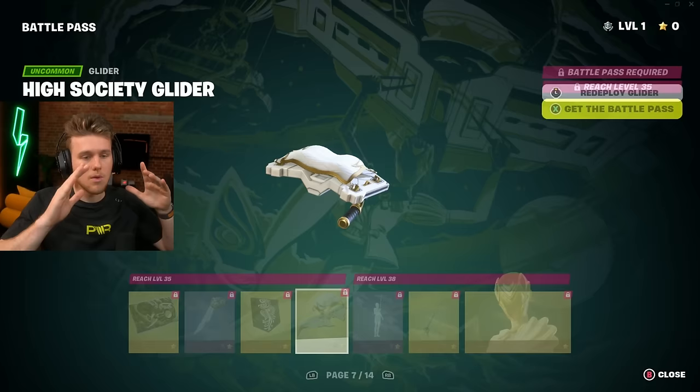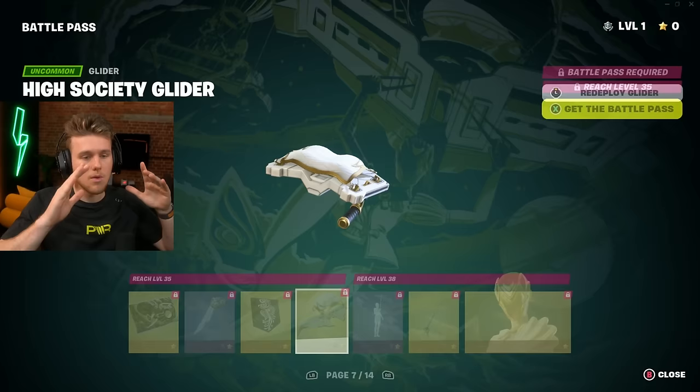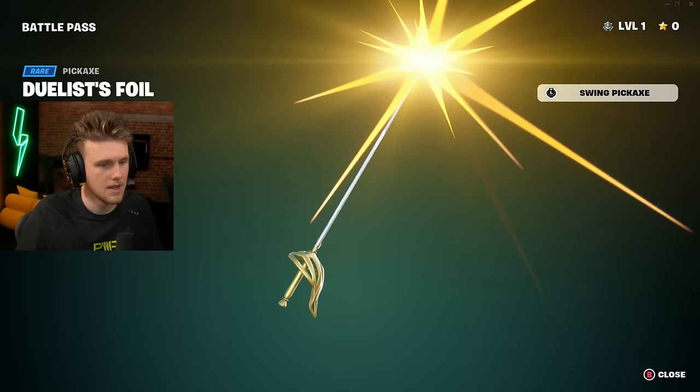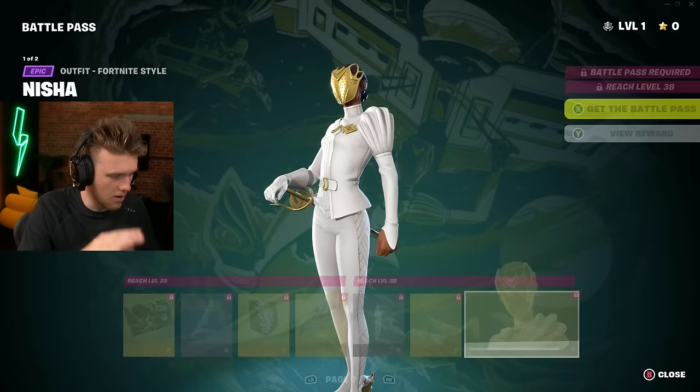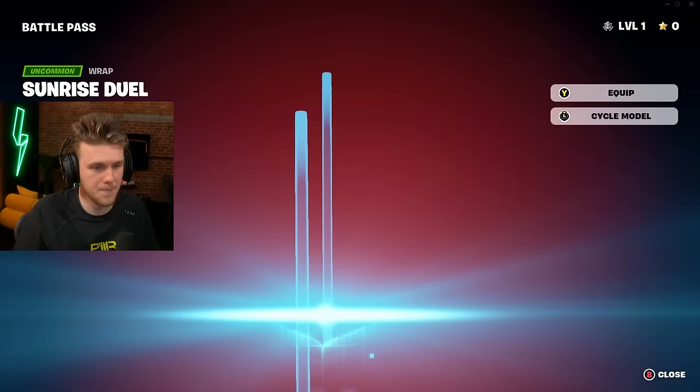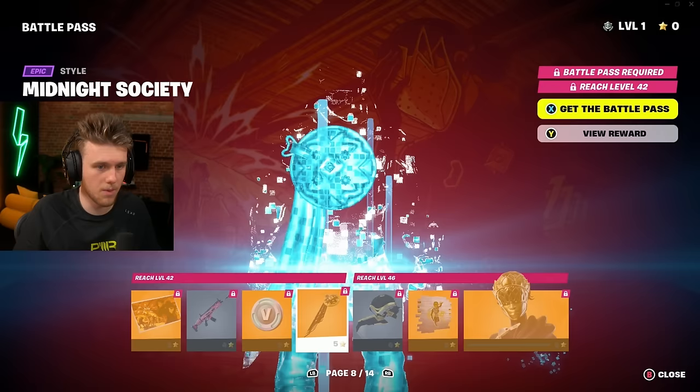We're halfway through the battle pass — looking pretty good. This one's one of my favorites — also a survey skin. I'm calling it now: this is going to be THE skin. It's like a fencing kind of skin. Emotes are fire — what's that, like Zorro? This pickaxe could go hard too with that fencing style. All the sweats are going to be rocking it — I'm telling you now.